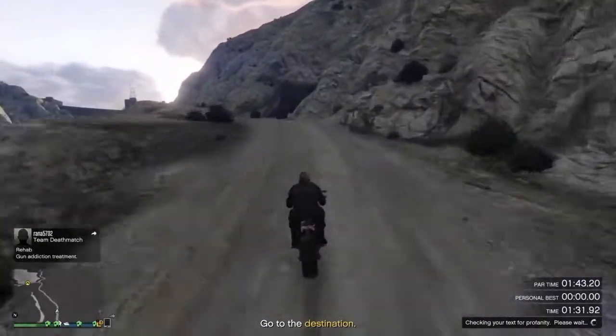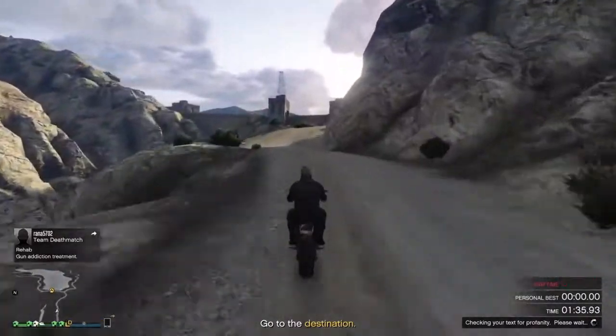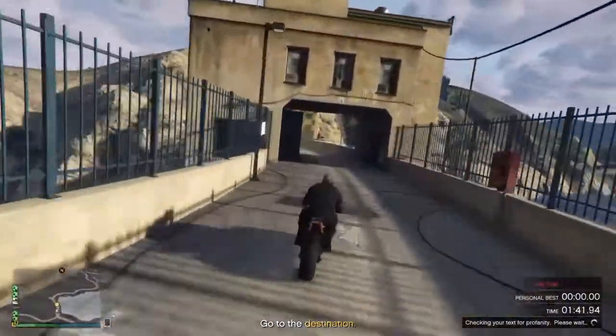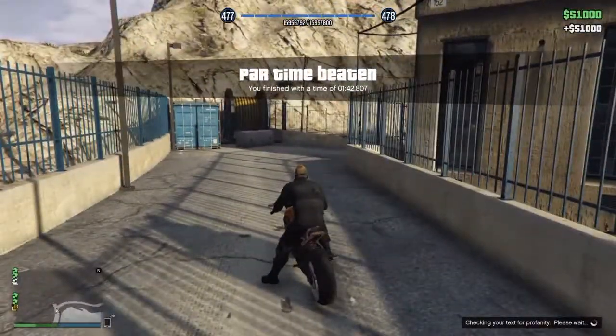Now this part you can continue doing wheelies, but remember one mess up and you could go tumbling down the cliff side right here which would cost you your $51,000. From here onwards you've pretty much got this in the bag, just like I have here — and there you go. You've completed the time trial and got your $51,000.